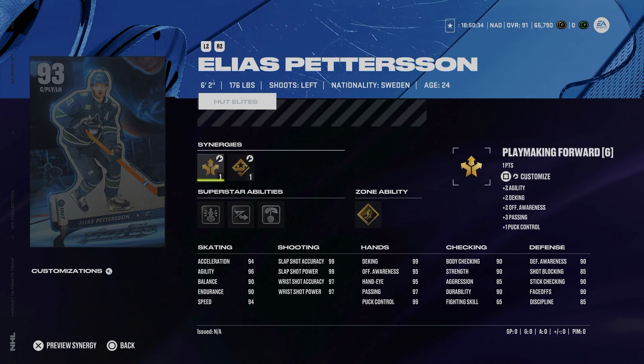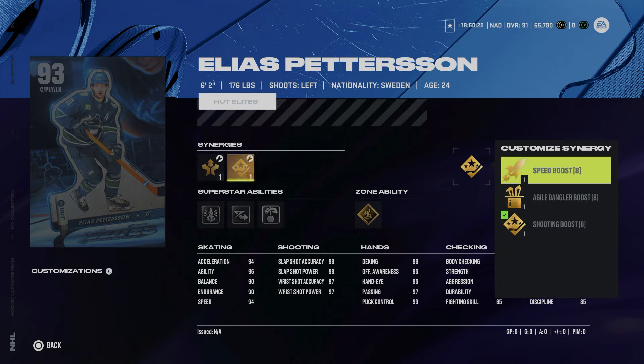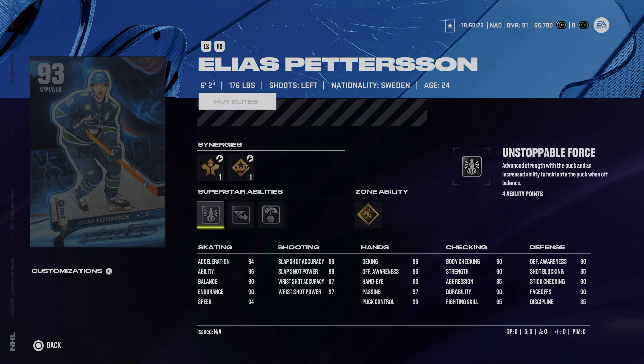Then there's the 93 Elias Pettersson — 94 speed and acceleration, 96 agility, 90 balance and endurance. He has speed boost to get up to 96 speed, power and playmaking forward, a great shot, good hand stats, 90 face-offs, and 90 body checking. I've tried his card every single year for the last four seasons. Every time I try — he is 6'2" — he looks like an okay build but at 176 lbs he just gets knocked off the puck so easily, similar to Panarin and Marner cards with how hitting works in NHL 24.